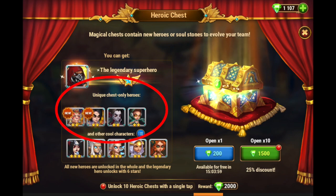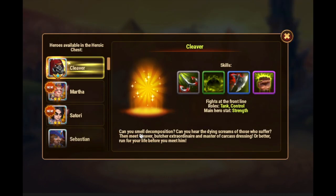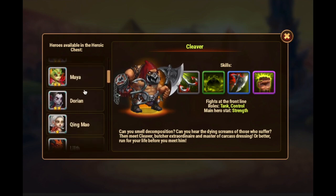But it doesn't have every hero. You can check to see what heroes can be found in the chest by clicking on this little blue icon here. And you can scroll through and see what heroes are available.